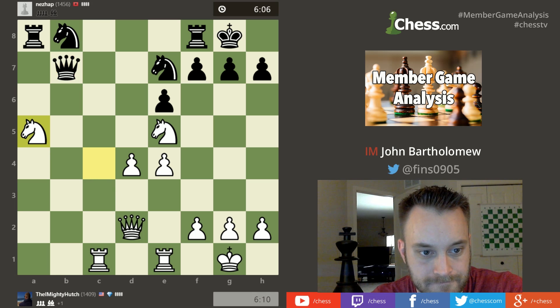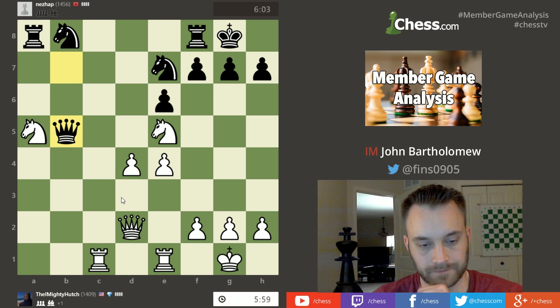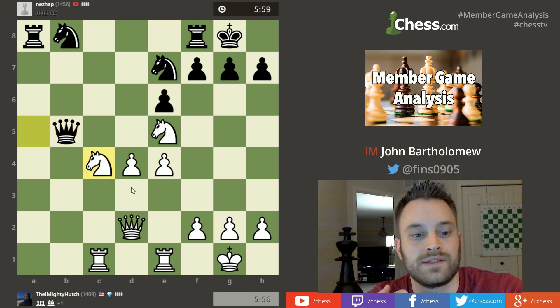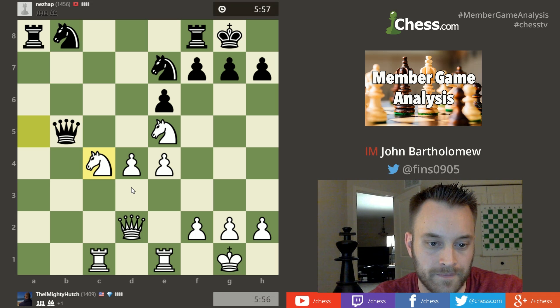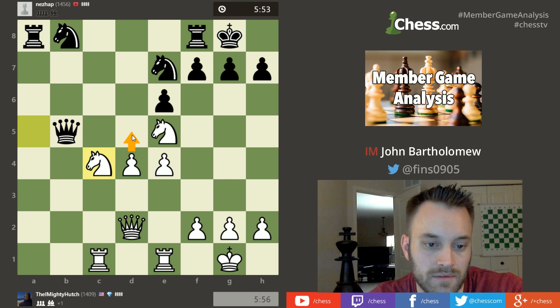Black has to move the queen — I think that's mandatory here. Black does. Now hutch should bring this knight right back to c4; it's nicely defended there. There might be some more tactics coming up, but long term hutch would like to make use of his extra pawn in the center. Maybe down the road he'll be looking for a chance to play d5.